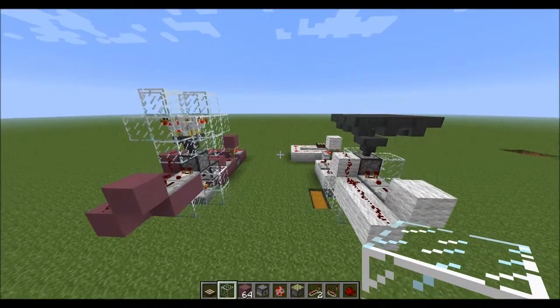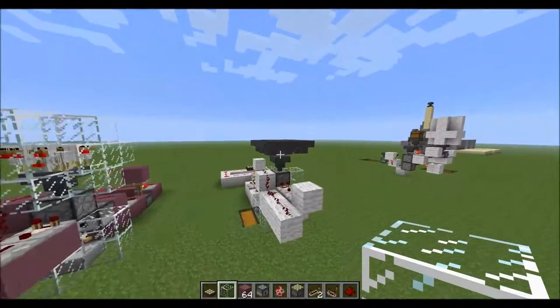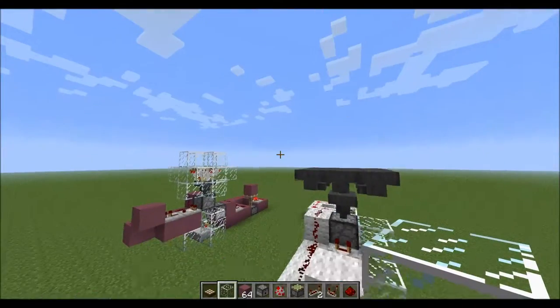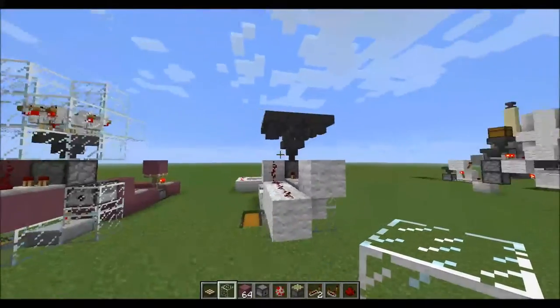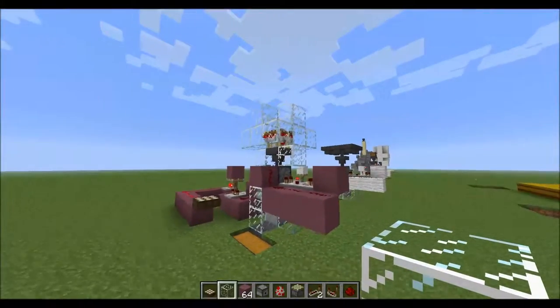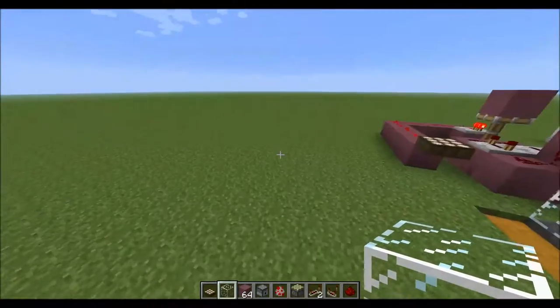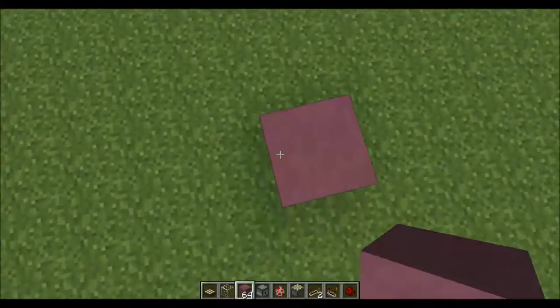Here you can see two different versions of the chicken farm. This one is probably nicer because you can't actually hear any of the chickens, other than the ones that are going to die eventually — so it's quieter. But this one takes fewer hoppers, so it's more resource efficient. I will show you how to build the version that I am using in my single player world.